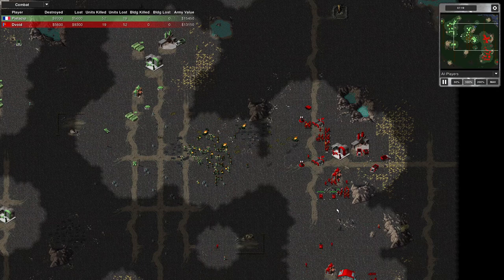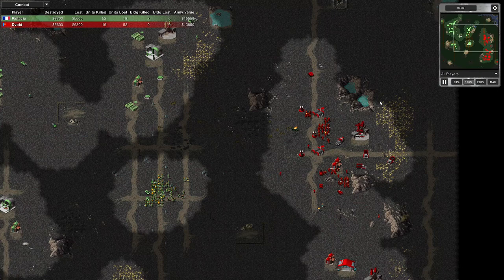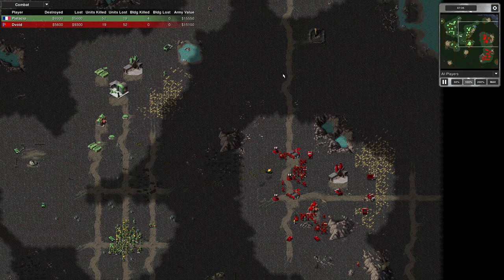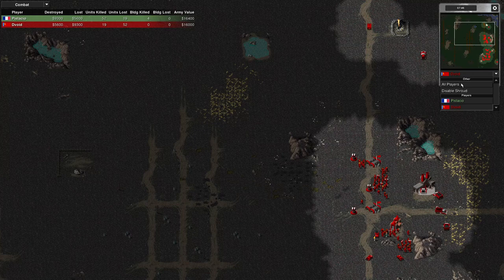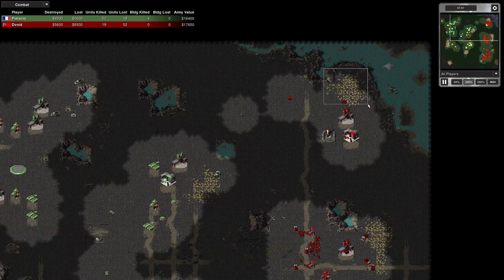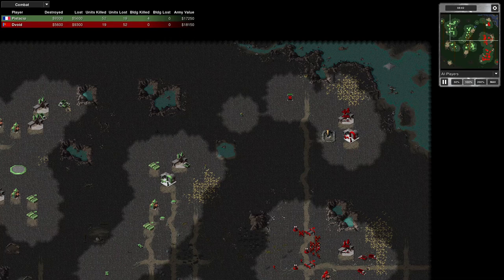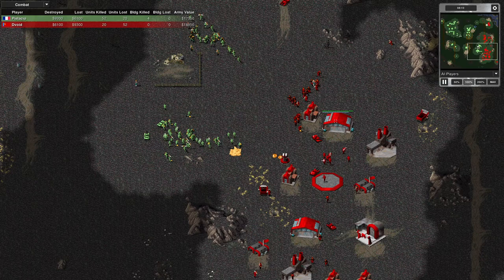I'm bringing tanks up, and my home base is extremely vulnerable. But this ore patch is too important to let the enemy destroy it. Now I'm investigating this ore patch because I need to get my expansions rolling. It doesn't look like I've noticed where exactly the enemy's expanded to, but I may have seen an ore truck. I wouldn't have fallen back for nothing. But I've gone for the easy option.